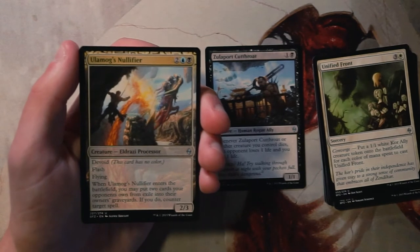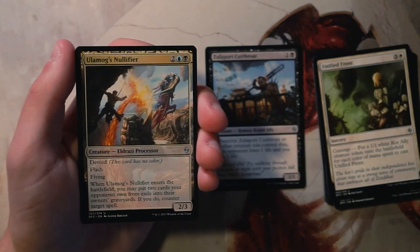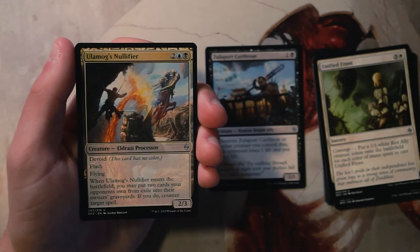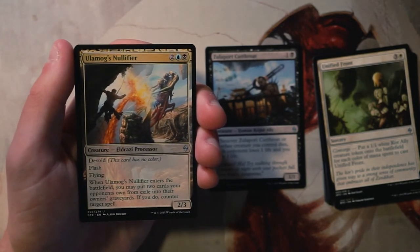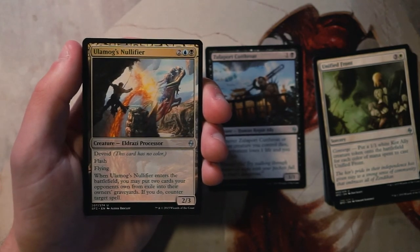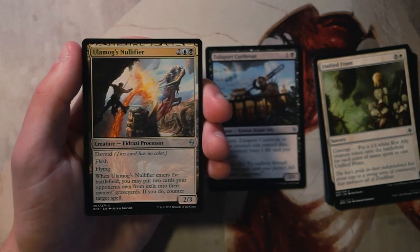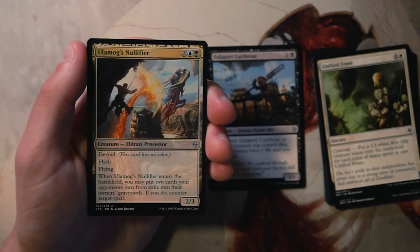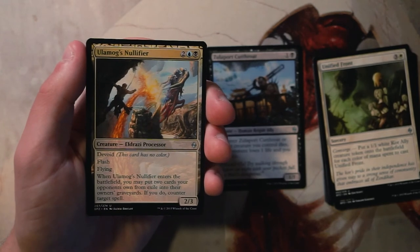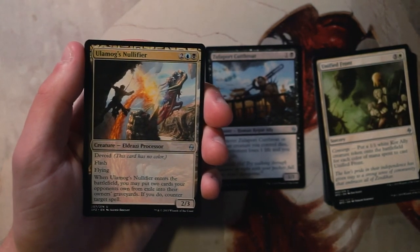Ulamog's Nullifier is a 2/3 for two blue and a black with Devoid, flash, and flying — so you can play it at instant speed. When it enters the battlefield, if you put two cards from your opponent's exile into their graveyard, you may counter target spell. It's a counterspell on a stick, but you're dependent on the opponent's exile zone. There are plenty of exile effects in this set, but I don't like relying on that. Being two colors also pigeonholes you early. Nine times out of ten you may not find the best place for it, so not the best pick here.